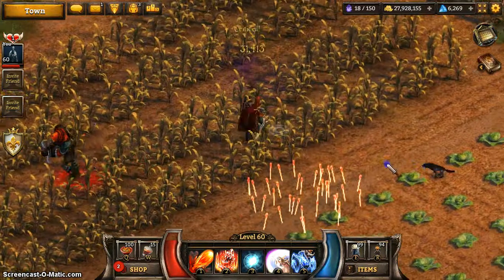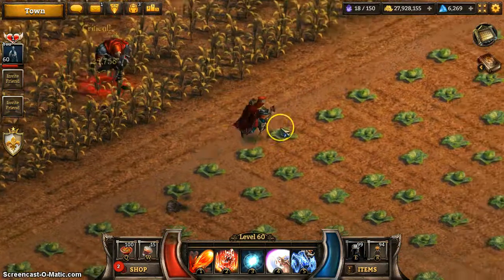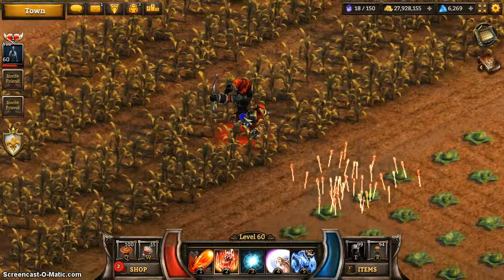This one, the main guy is this archer guy. He brings in these wolves which slow down your movement. As you can see, it's not very tricky. There's another archer guy which you take down as well.